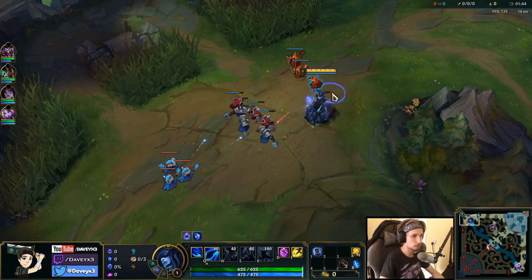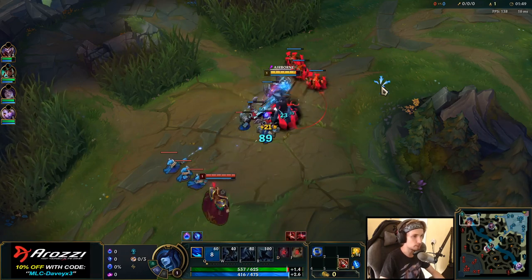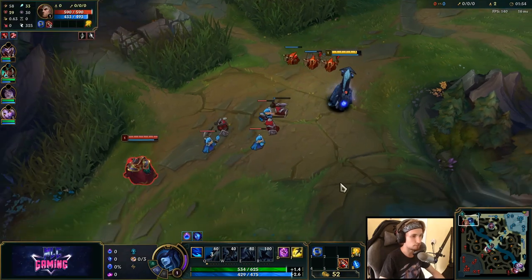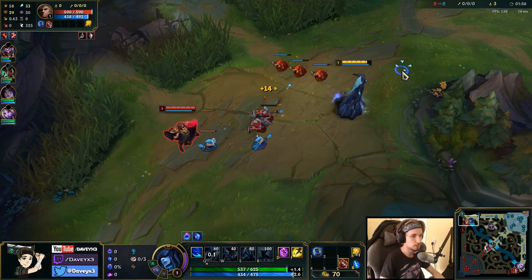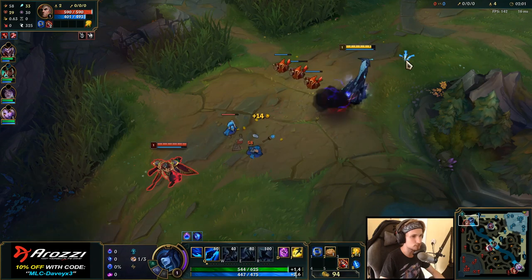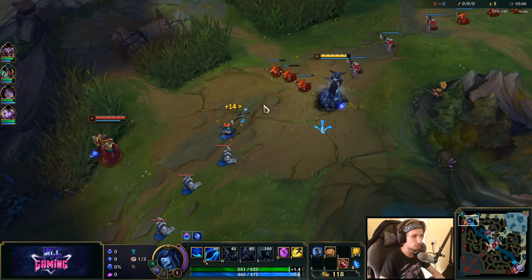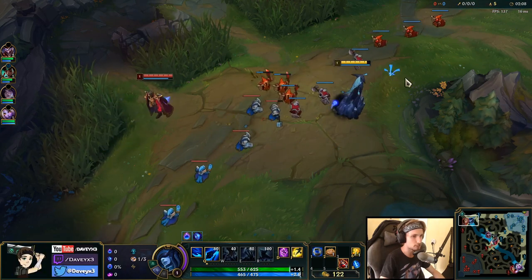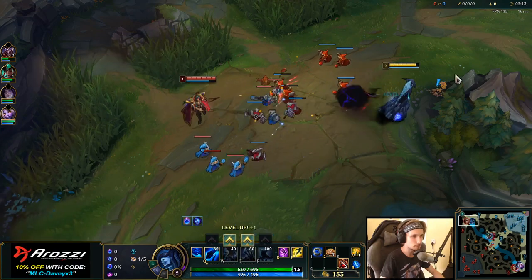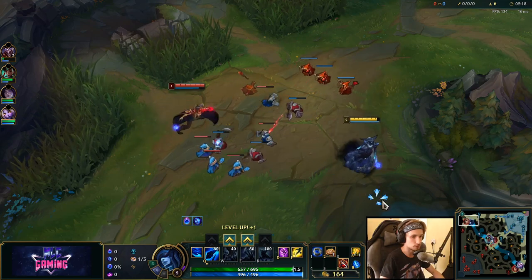This champion is all about having pressure in lane. Every time your opponent goes for a CS, you can basically throw in a free Q and also a free auto. It really depends on what you're playing against. Right now we're playing against Swain, which is not really a matchup you see every day. If you're playing Lissandra into a melee matchup, you can poke insane amounts with your autos and Qs. Whereas in this matchup, it's all about avoiding Swain's combos as much as possible.